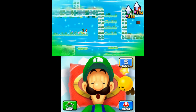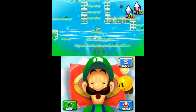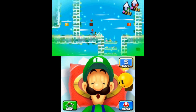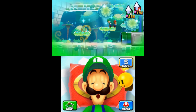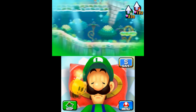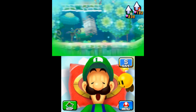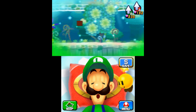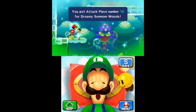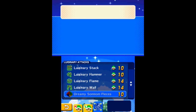Go back to the previous room and use Luigi to launch Mario onto the upper platforms — jump to the highest point to find the ninth piece. Use the nearby switch block to activate a pipe and use that pipe to get to the next room. Walk along the upper pathway all the way to the left, where you'll find the tenth and final piece. This will unlock the last Luiginary attack, Luiginary Typhoon.